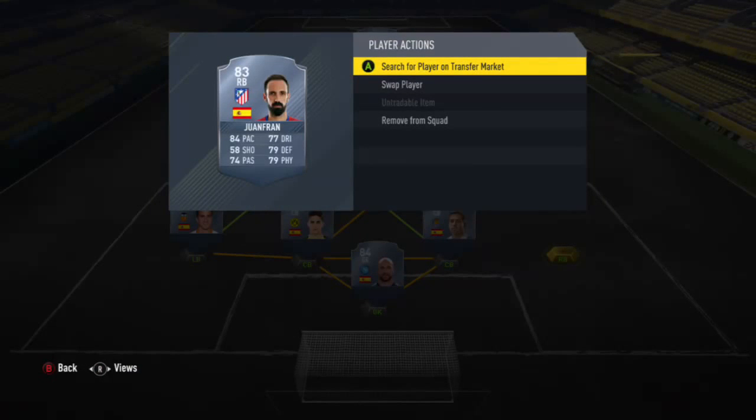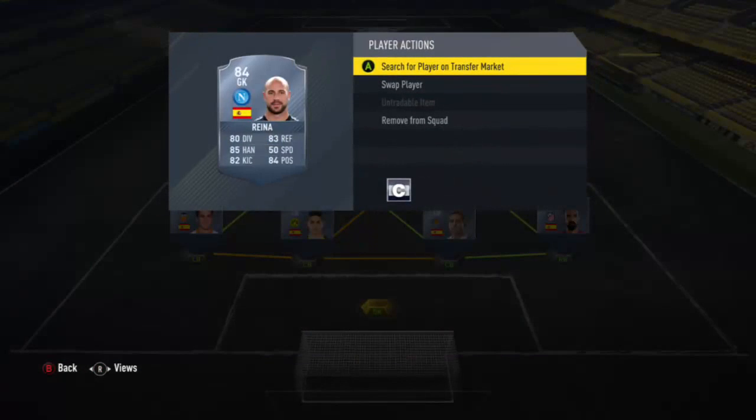Right back, we've got Juan Fran — 84 pace, 74 passing, 77 dribbling, 79 defense, 79 physical. You can get all these guys under 2,000 coins. For goalkeeper, there wasn't much for a Spanish goalie unless you pay a lot, so I went with Reyna — he's got 80 in all the categories you need. He's good enough.